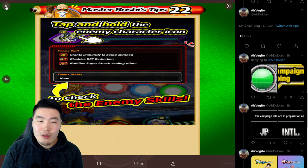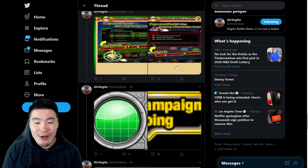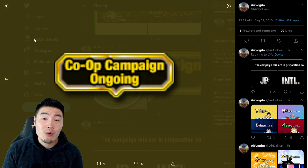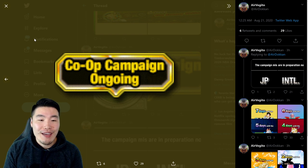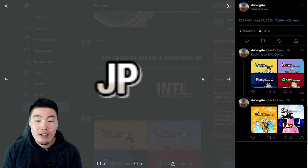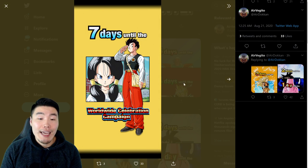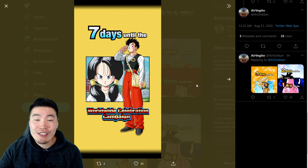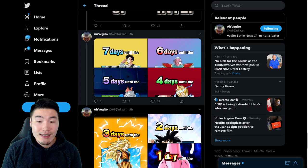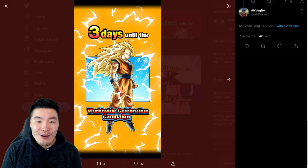We also have a few images for the loading or download screens — they appear to be updated tutorials showcasing new features added with the update, which makes sense. There's also a new scouter as part of the overall UI change, and some stuff related to the upcoming worldwide campaign showing co-op campaign status and campaign mission states. We also got countdown screens — seven days, six, five, four, three, two, and one day.